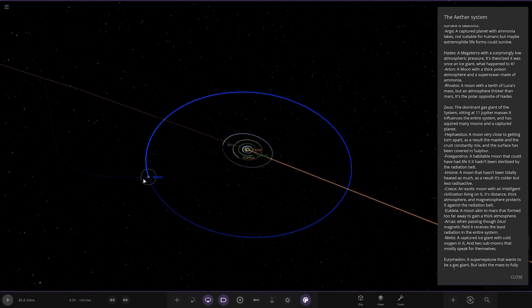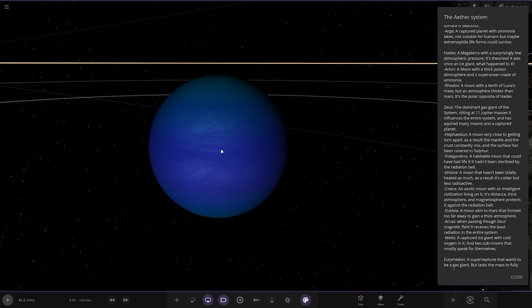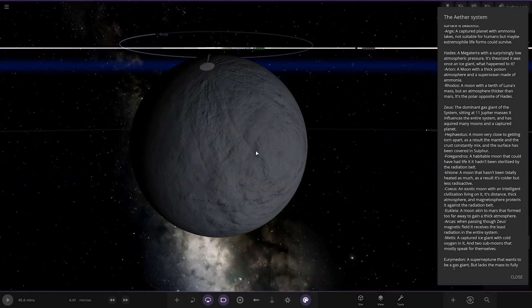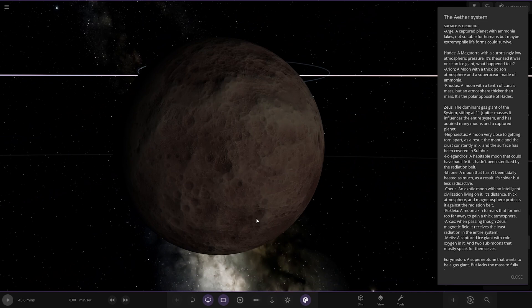And then we've got Metis — a captured ice giant with cold oxygen on it and two sub-moons that mostly speak for themselves. There's one here and then a second one further away; it's really far from Zeus and quite small.